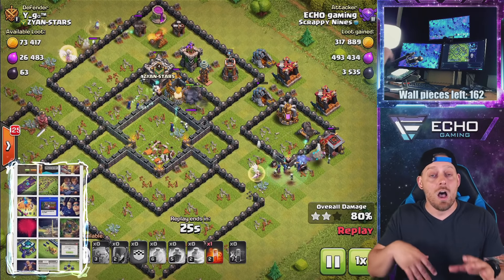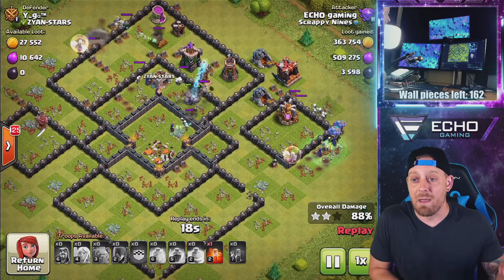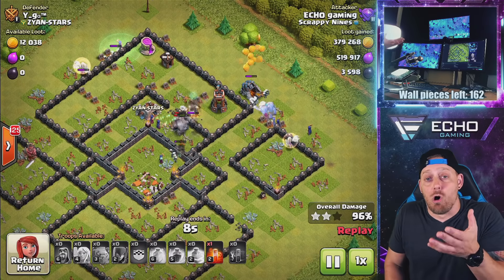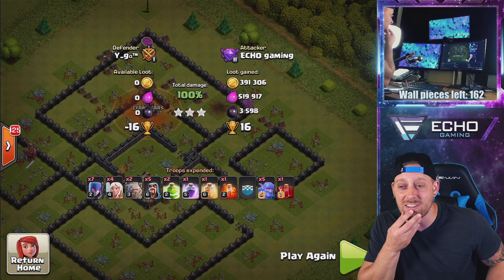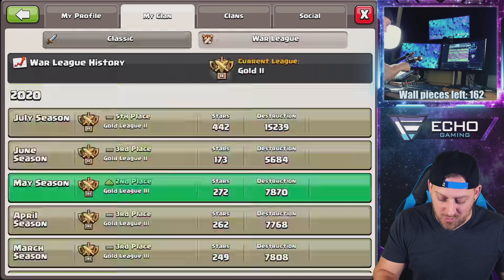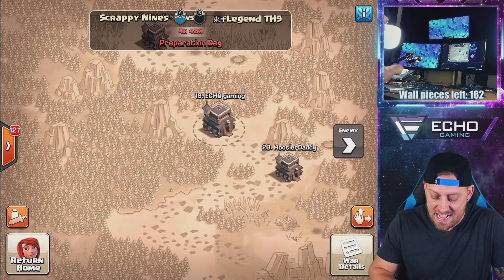What we're going to do the rest of today is update the wall pieces — we need to get more wall done. We also need to do a little more Witch Slap. I have some research going on. I'm going to want to start doing Lalo and Queen Charge Lalo soon as well, but for now it's going to be Witch Slap. They got me enrolled in war over here in Scrappy Nines — they always want me to war. We have a war right now against Legend 9. Let me know in the comments: will the Scrappy Nines defeat Legend 9?